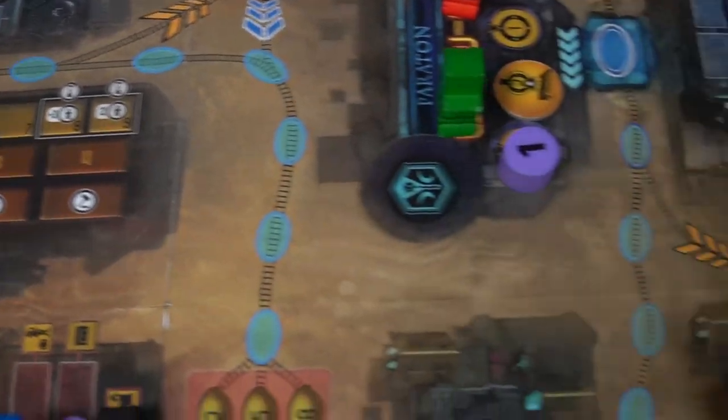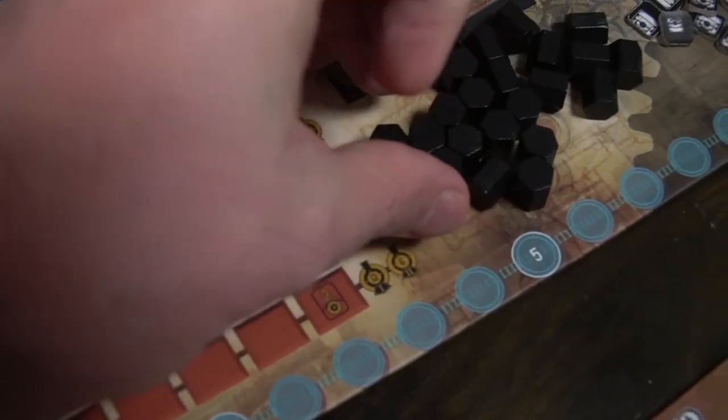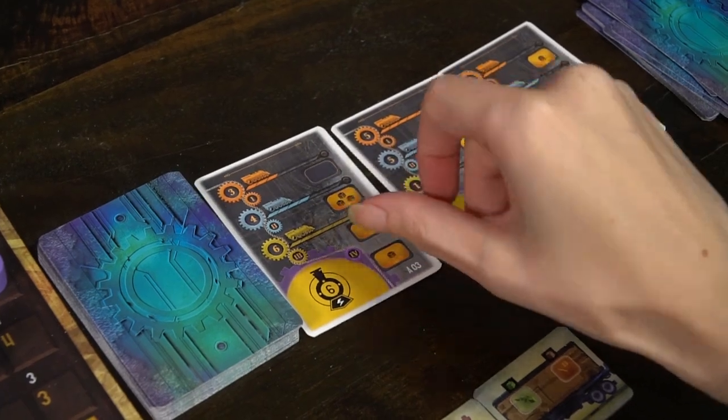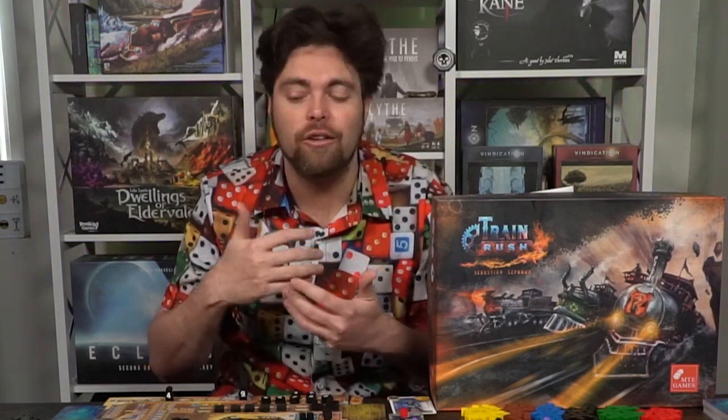The end step determines if the game is over: did anyone place all nine visiting markers, or is it after the ninth round? If so, score. Otherwise, move the round tracker one space right, empty out all investment markers, refill the action cards, and begin the next round with the auction phase. That is how you play the game — it's in a nutshell and a very heavy one, so some details about specific actions may have been left out.